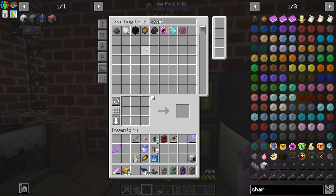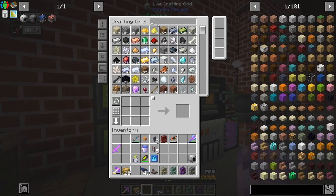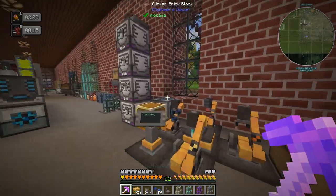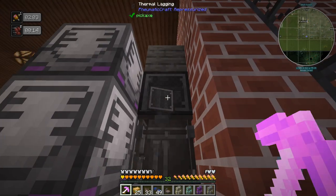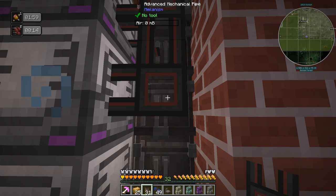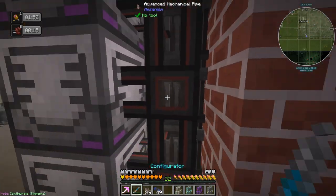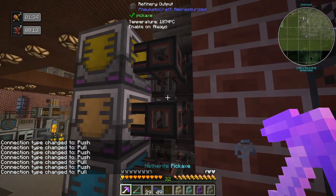We're going to want some fuel - I did get that other black hole tank crafted. They transfer fluids. I should be able to do this, and then we just have to disconnect them from each other, which is always fun.